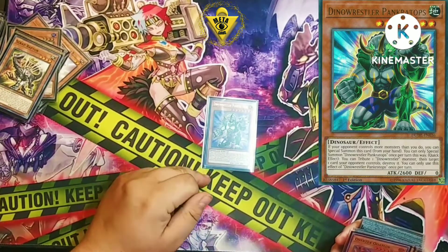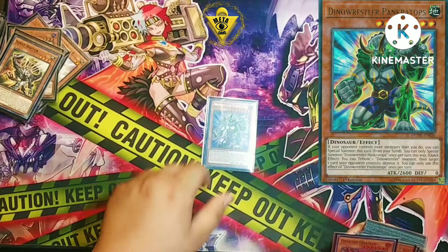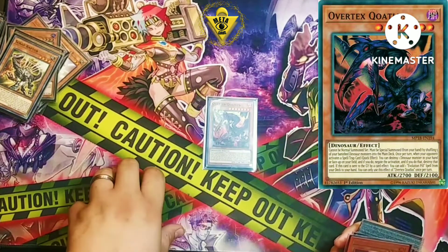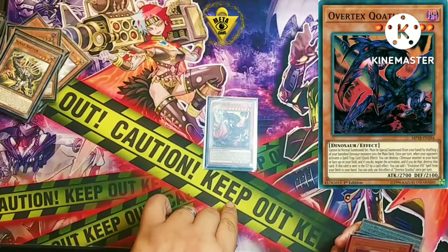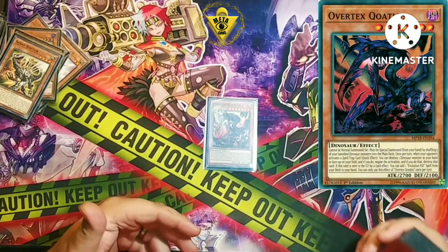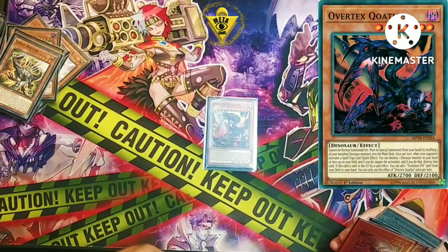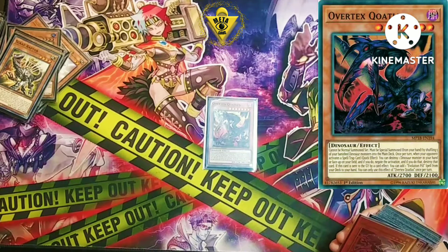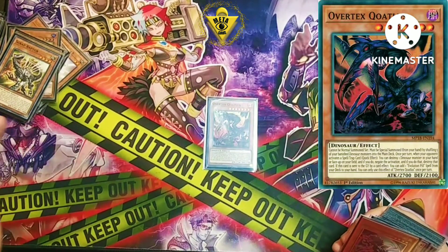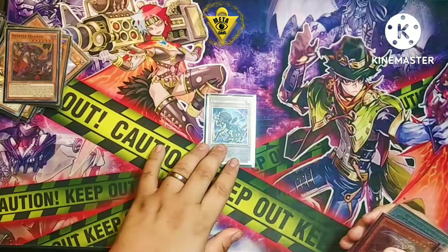Your other pill target is Pachycephalosaurus — a quick effect pop a card, relatively big body. You can also summon it from the hand and go off that way. I play one Quetzalcoatlus — a lot of people don't play any, and I feel that's an understatement, especially with Branded Despia and Tier matchups. Destroying any Dino and negating a spell or trap makes it a decent pill target. Later in the game, if you've banished cards to summon UCTs for pills, this lets you return five Dinos back to your deck to regain all your resources.